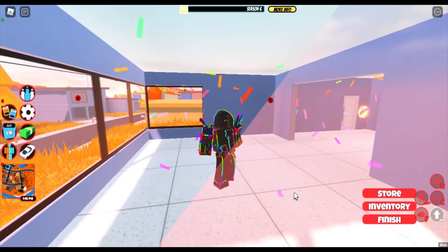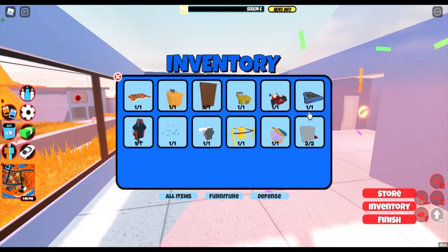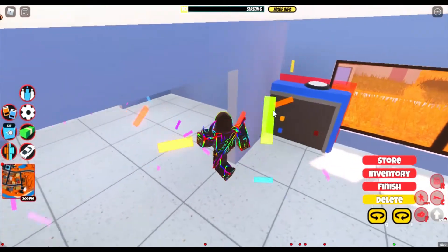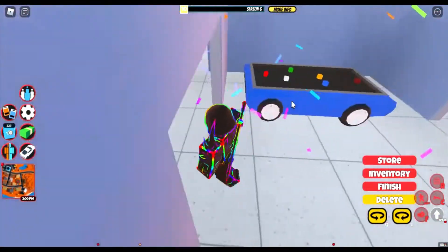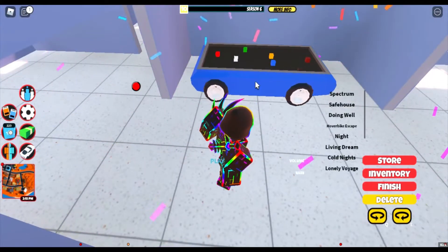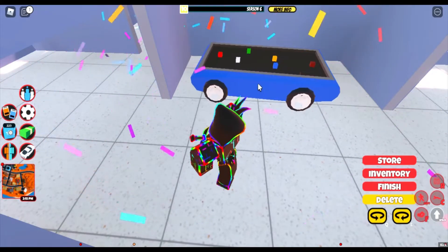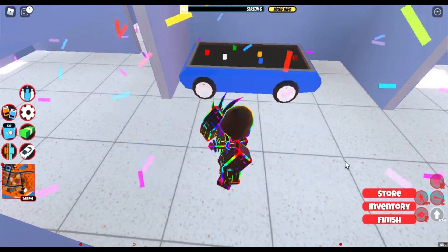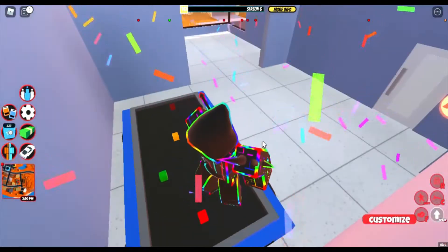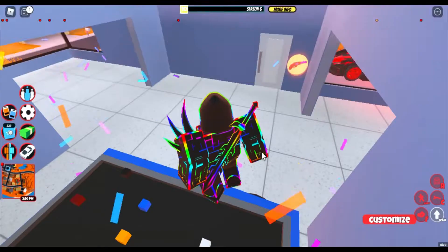So the first thing that you were able to get was this little table. Obviously this is the least interesting out of all of them, but it is still pretty neat. You can't really do much with it — you can place it down, but there's no interactive stuff with it. It's pretty cool I guess, but yeah, that is the least interesting one.